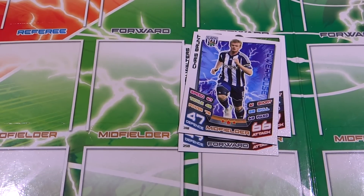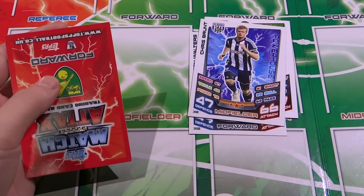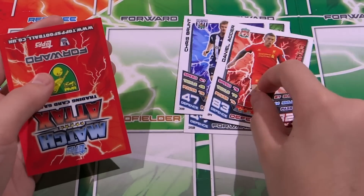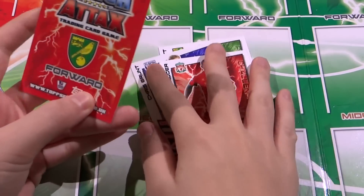We have a West Brom Albion midfielder Chris Brandt: 47 defense, 66 attack, 3 stars. And we have Ennio Aga: 82 defense, 32 attack, 5 stars!